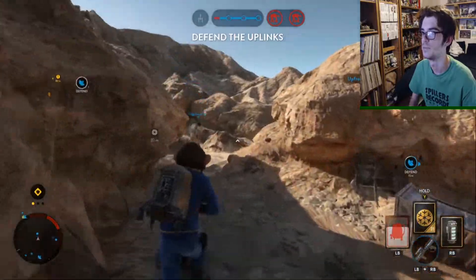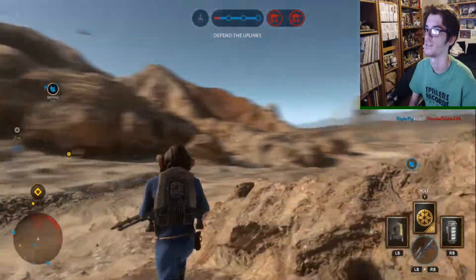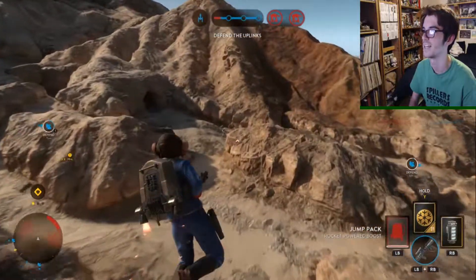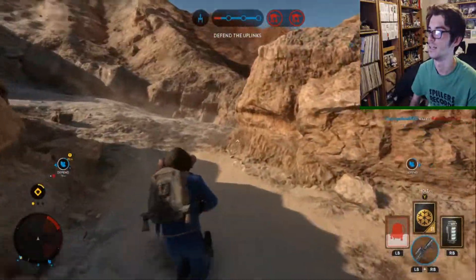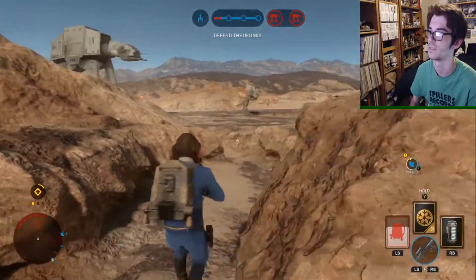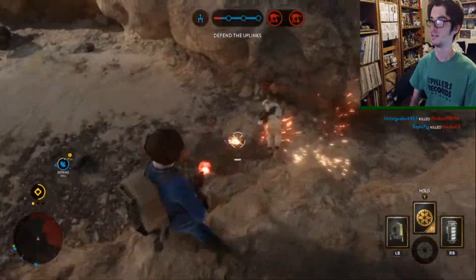So what we're going to be doing is I'm going to be trying to get the kills but not really doing objectives. I'm going to try and stay alive, but I'm also going to go over and try and get people to kill me. I'm going to put up some resistance but I'm not going to try as hard as I normally would. DLT kill - lovely kill.